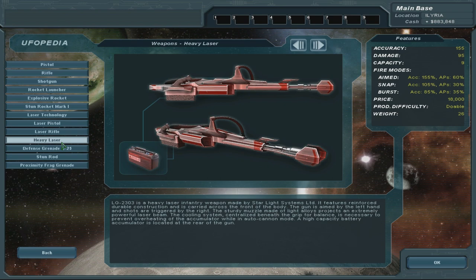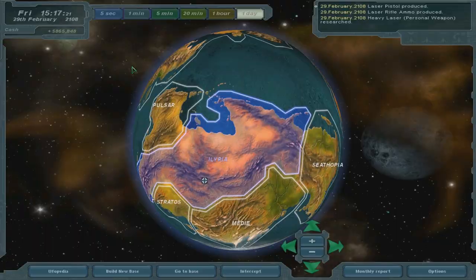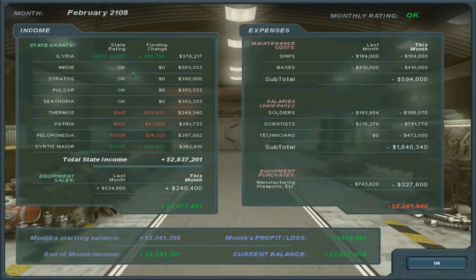Let's pause production — oh I can just click pause production, that's pretty good. Must have at least one technician — it just takes all the technicians off. Heavy laser, heavy laser ammo — let's make a couple of these. Bad, bad, poor Peloponnesia — that's not great. But quite a lot of money otherwise.